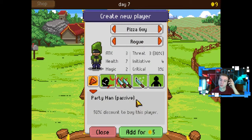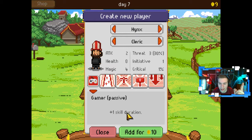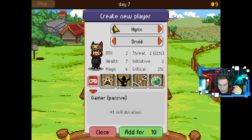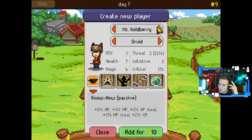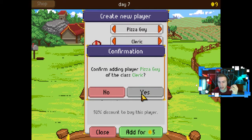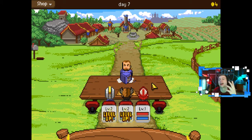We both leveled up to level two! I can add a new player — yes! I need a healer, I need a cleric. Confirm adding player — Pizza Guy of the class Cleric. Yeah, let's do it. Did you guys order pizza? Nevermind.